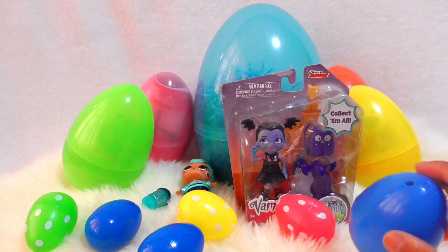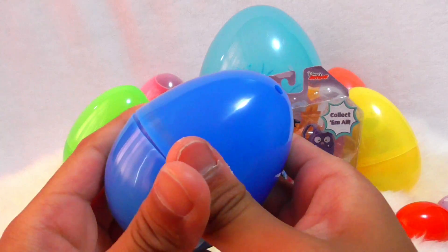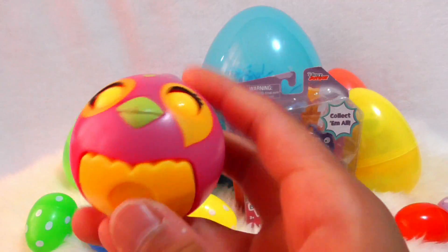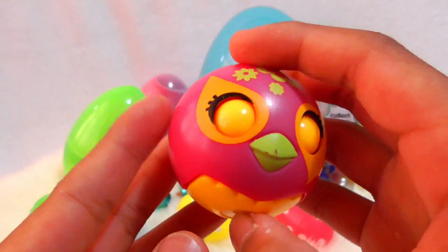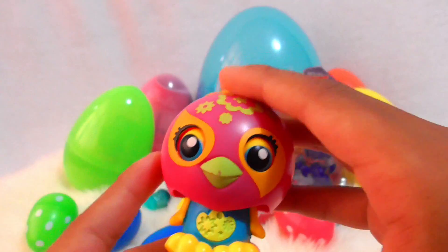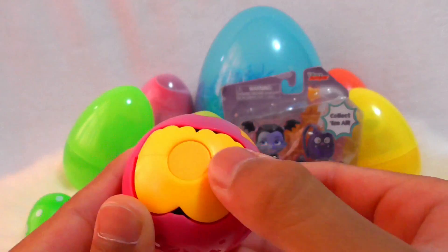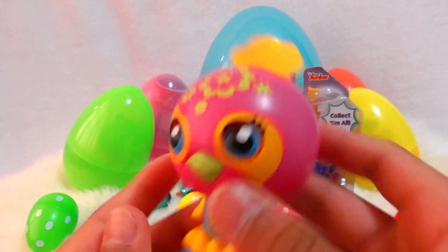So let's open one of these eggs — I think we should open this one. Open it and inside we got... it looks like it's a bird and it's sleeping. So let's wake up the bird. Hey Mr. Bird, wake up! And then it woke up. The way you do that is you close it, and then there's a button on the bottom, and you just press it, and then it comes up.